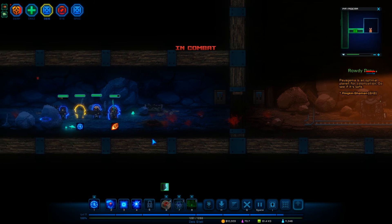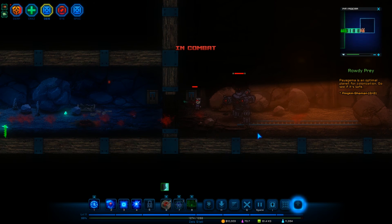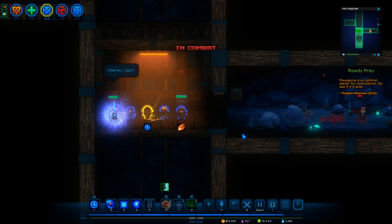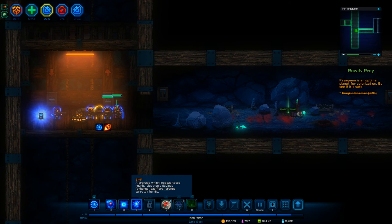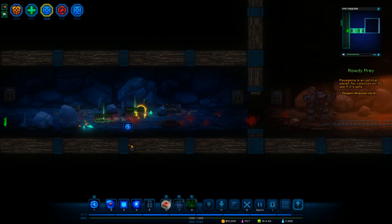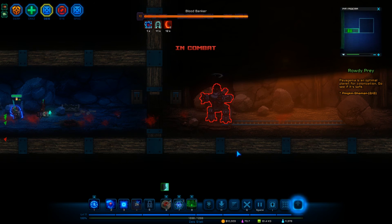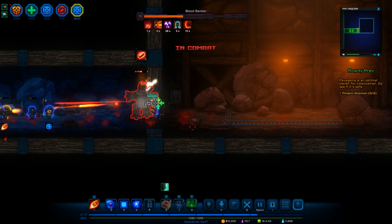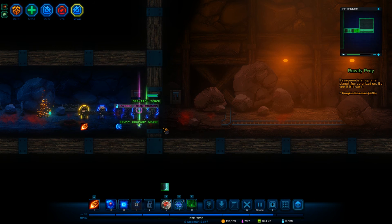We can get that. I think I've got an EMP — let's see if that'll work, because I think that'll work on him. Yeah, it did. Get him, guys — he's down. Got another EMP. There we go. Heck yeah, dude! That's what I'm talking about.